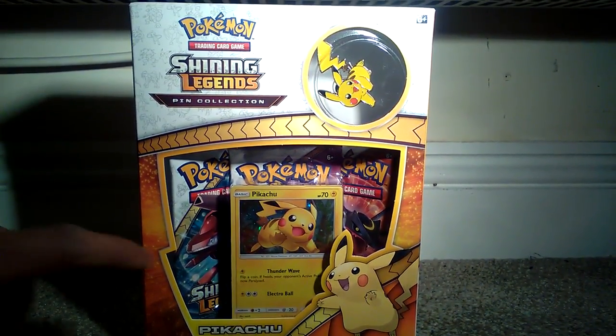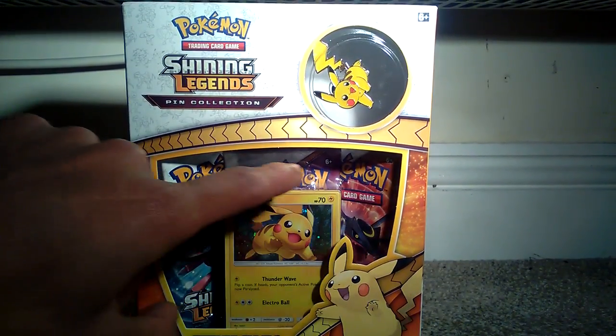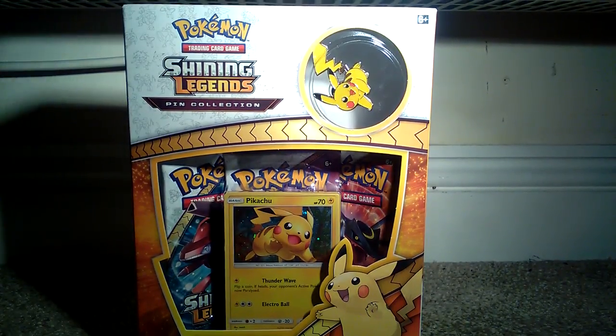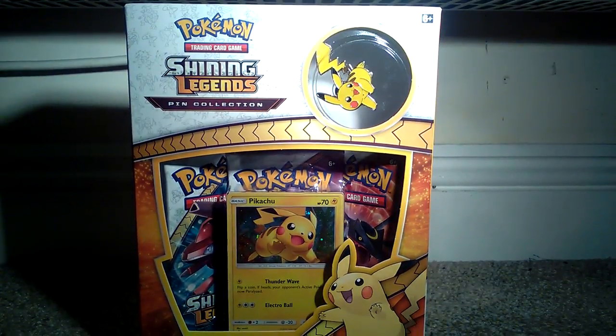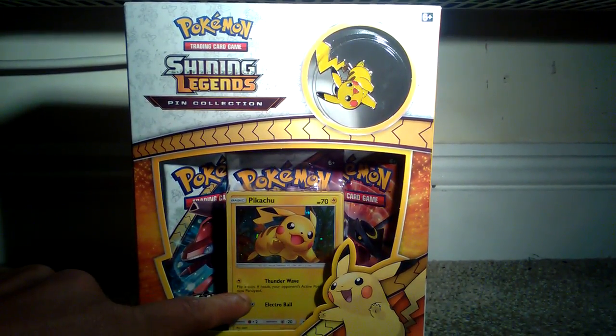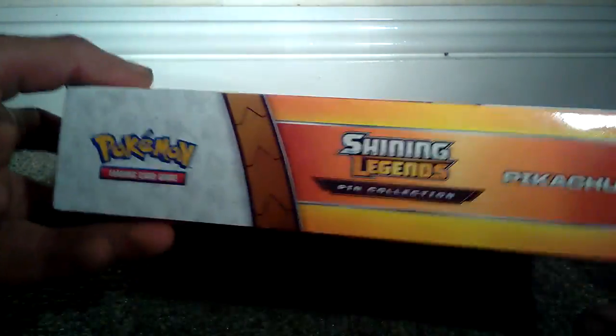We have three booster packs - Shining Legends, which are the Gen Set, Mega Rayquaza, and I think that's the normal Mewtwo, not the fighting type. Obviously it comes with that awesome Pikachu pin, which I'm giving to my friend who has let me unbox this box. And it comes with that really cool Pikachu promo, so I'm just going to very quickly unbox this and see what we get.